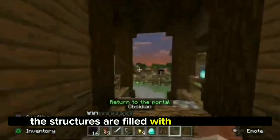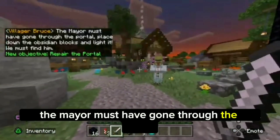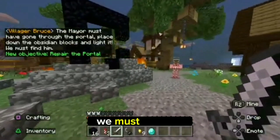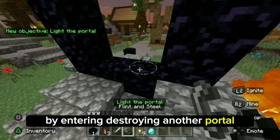These structures are filled with new enemies like the Netherite, the Blazerwake, and the Magma Golem. The mayor must have gone through the portal! Place down the obsidian blocks and light it! We must find him! But now the real adventure begins by entering the Nether portal.